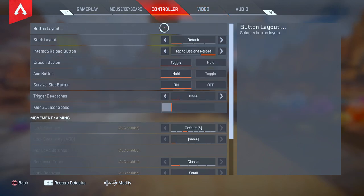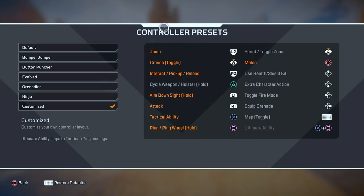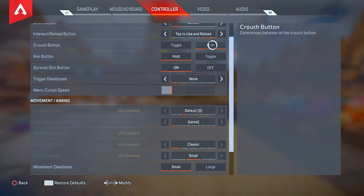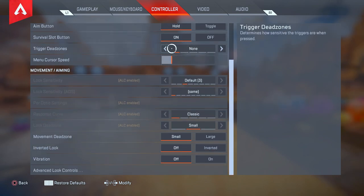Now for Controller Settings. Button layout is a big advantage to adjust — pick whatever layout works for you. I'll skip crouch and hold settings as those are personal preference. The key setting here is Trigger Dead Zones — this must be set to none. Having no dead zone on your triggers makes them more responsive, so whatever you do on the controller translates to the screen faster. Turning trigger dead zones to none is a significant advantage.